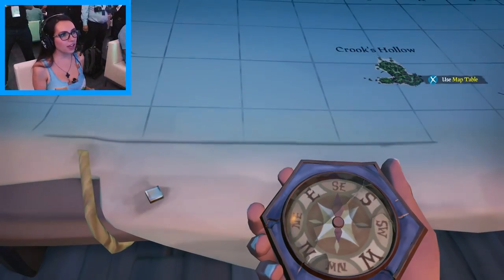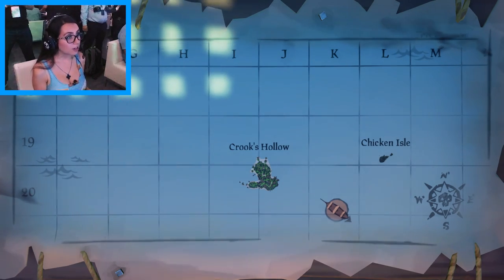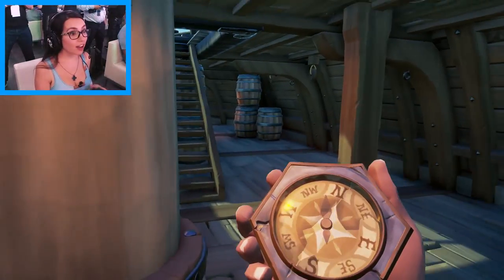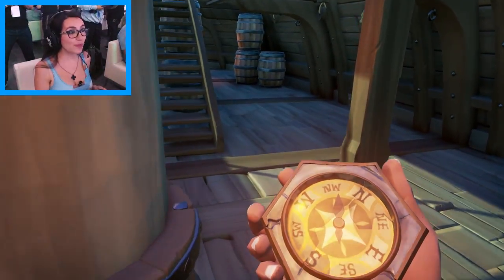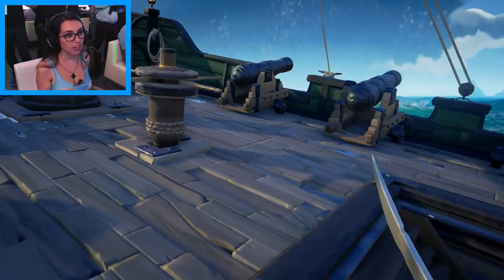Big map. XTU's map table. We sure are. We're headed directly for Crook's Hollow. We lost a crew member! Man overboard! There's barrels of bananas on the middle deck.